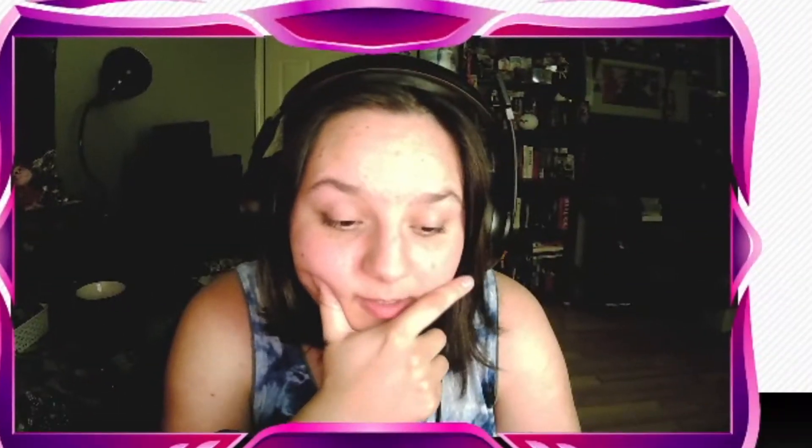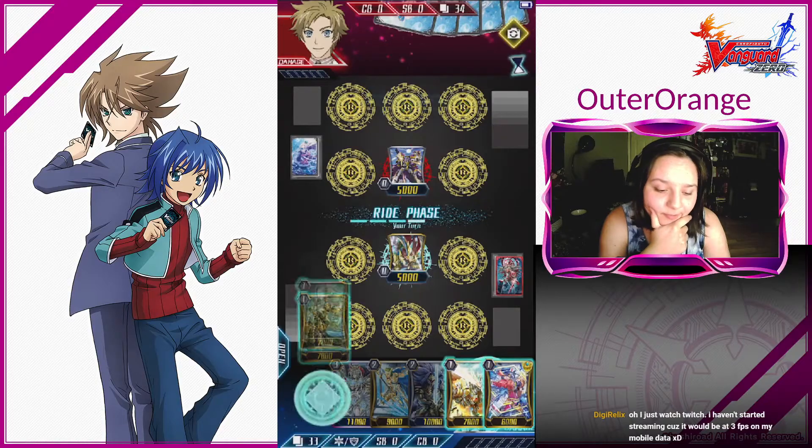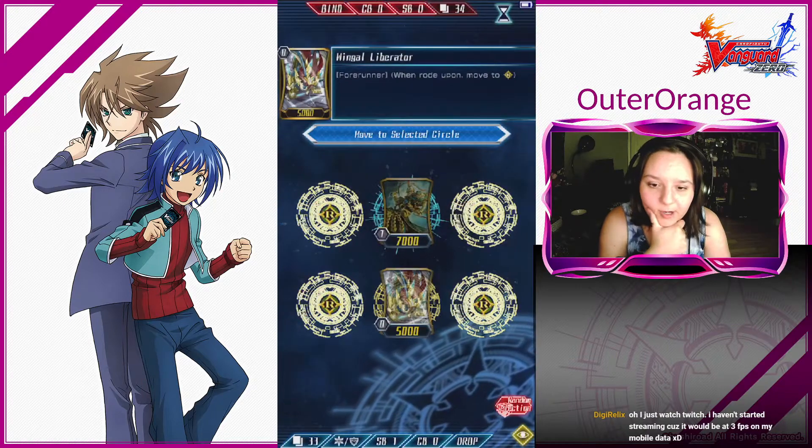We're facing DP, which means we really need perfect guards. Oh, thank you, game. That was very friendly of you — just throwing a perfect guard in my face like that.